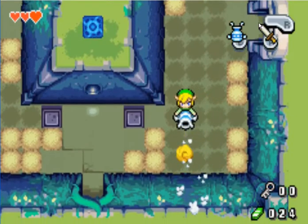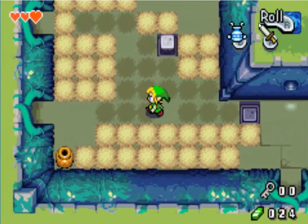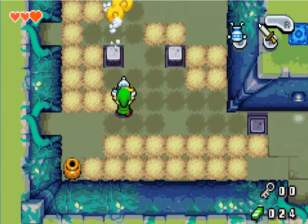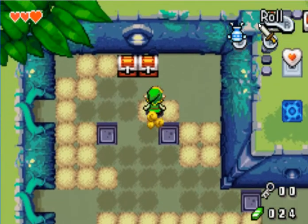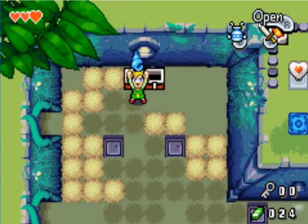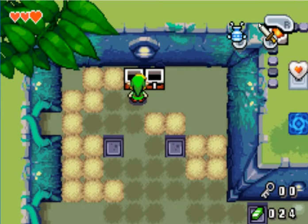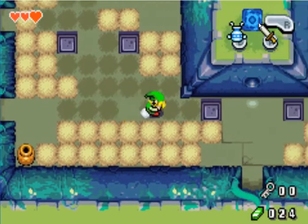You can uncover all of this for secrets, but I already know where the only two are. There's two right here — they both have ten mysterious shells. You're gonna need those later to get a piece of heart, if I remember correctly.